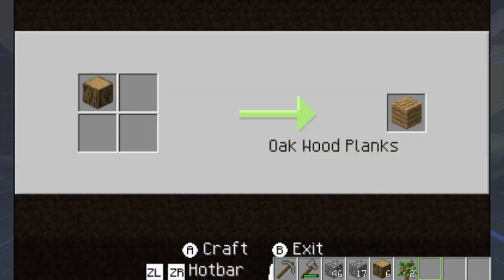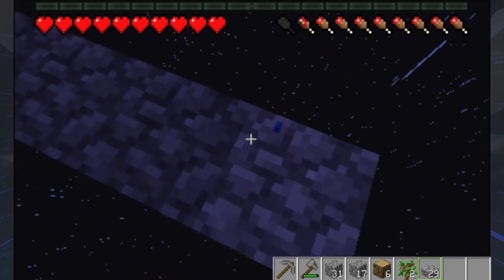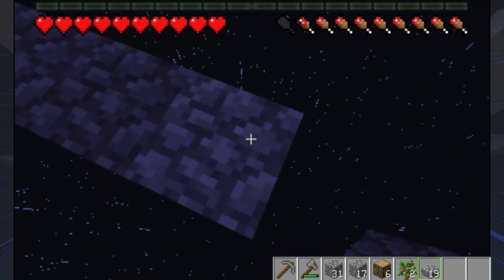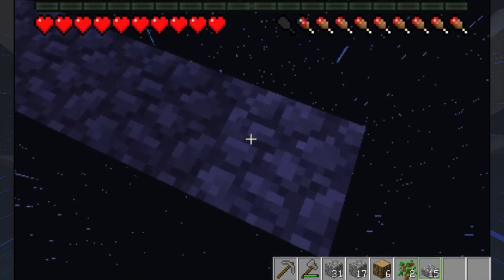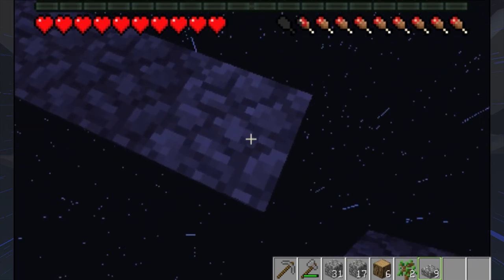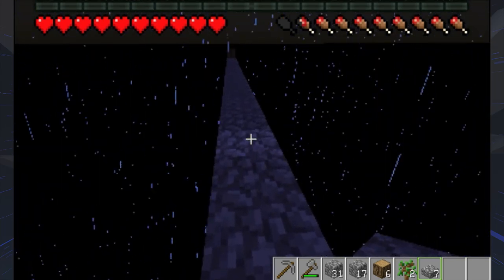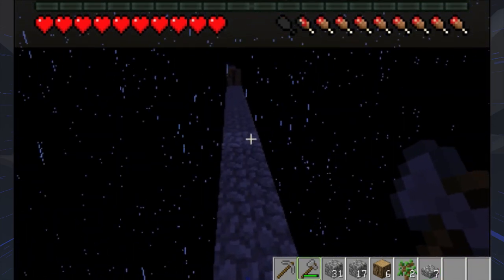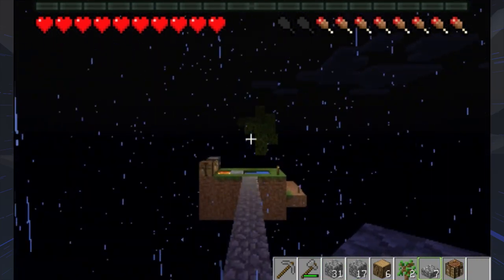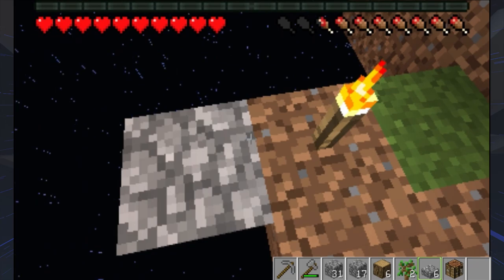I really hope mobs don't start spawning on this platform because that would be devastating. We're almost at X 50 already so I'm guessing maybe it's not in this direction. I don't know exactly how far away the island is from the main island — it could easily be a hundred blocks away. Since it's raining, the render distance is significantly decreased, so the only thing I can do now is try another direction.